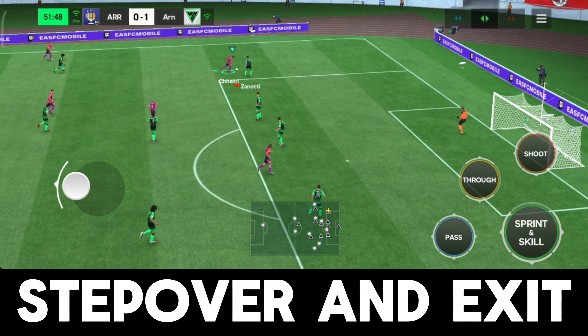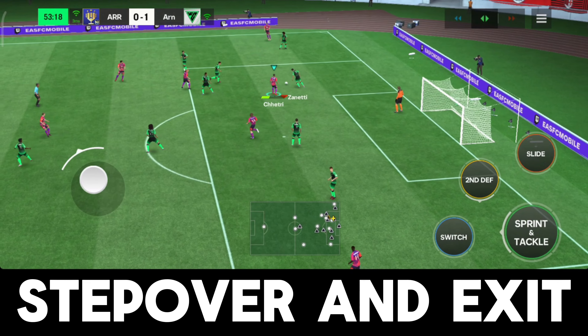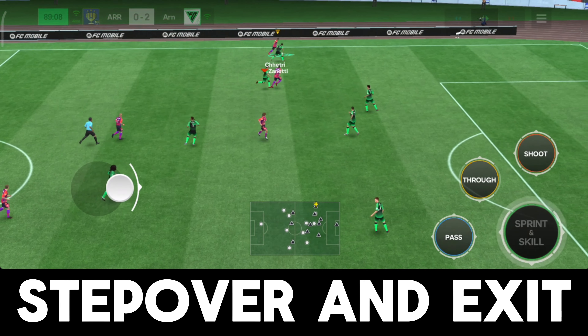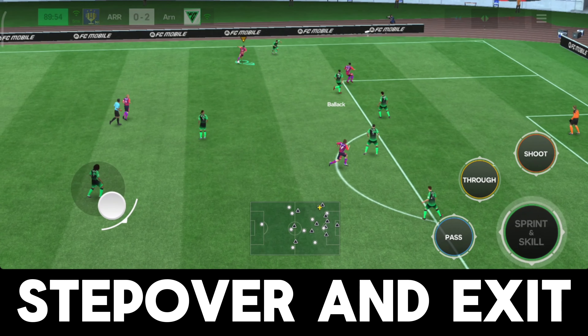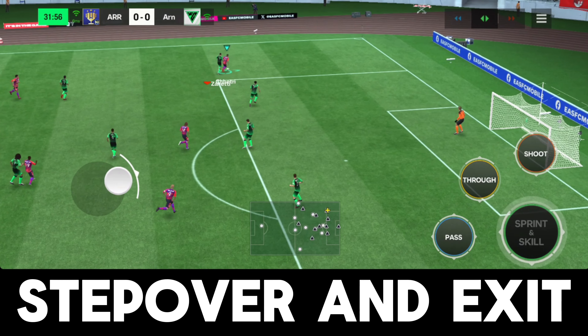For me, if you are facing the sidelines this skill move works best — like if you are moving around the D box in front of goal. In this kind of situation, this is the best position and best situation to use step over and exit.